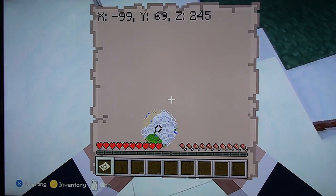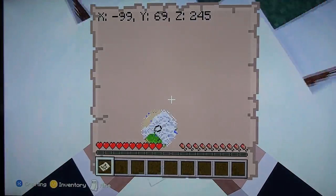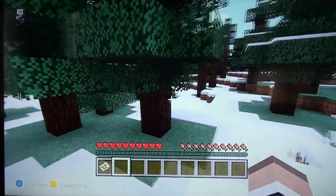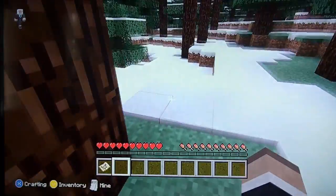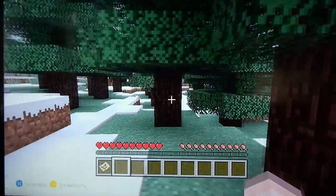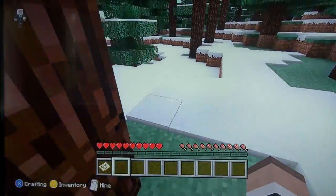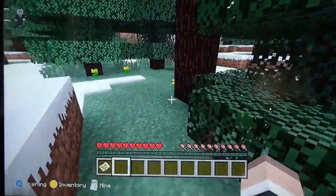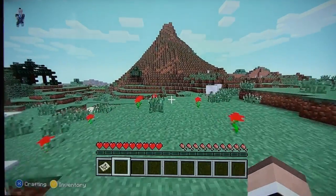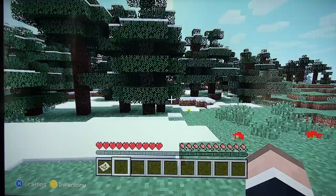Let's see, there's a lot of different stuff around here — snow, deserts, plains, or maybe some hills. Oh my goodness, my dogs are barking. Be quiet, dogs. Anyway, I'm just going to go check out this right over here. Okay, so there are mountains. I guess that's good. Oh my goodness, dogs, be quiet.